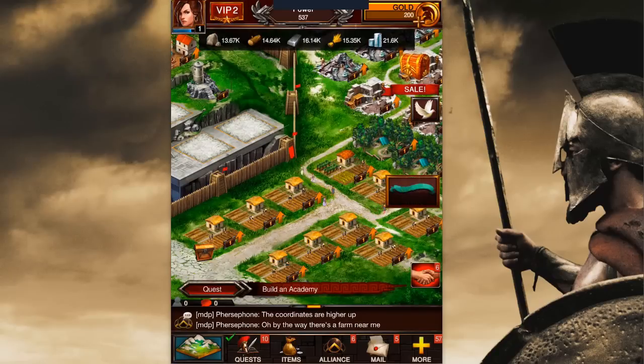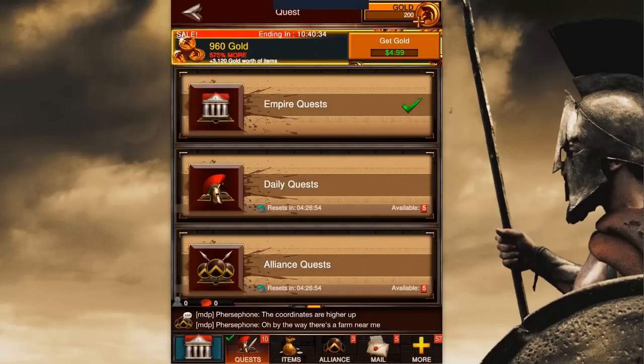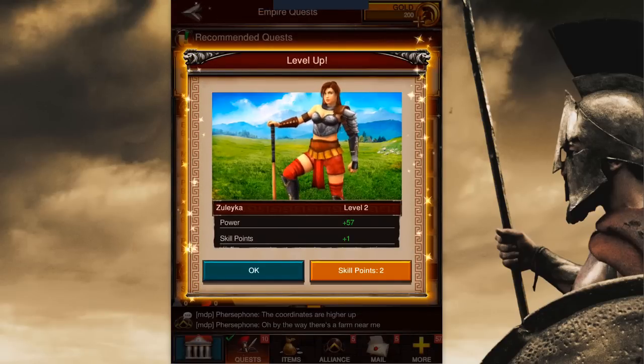Now let's go ahead and collect all the rewards. Tap on quests down in the bottom menu bar — it's got the green check mark on it. Tap on empire quests with the green check mark. These are all the completed quests — the ones with the green collect buttons. What happens is as you get rewards, they include experience, and when you build up a certain amount of experience points it levels up your hero. In this case our hero just leveled up and you see in the bottom right-hand corner there are two skill points available to be allocated. We'll cover that in the next video.